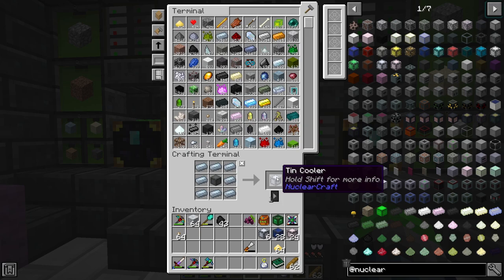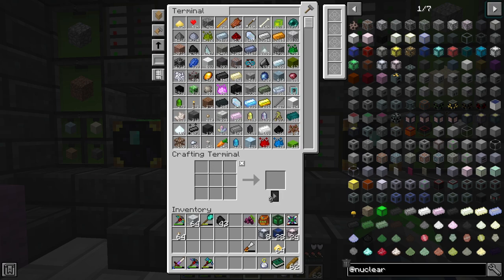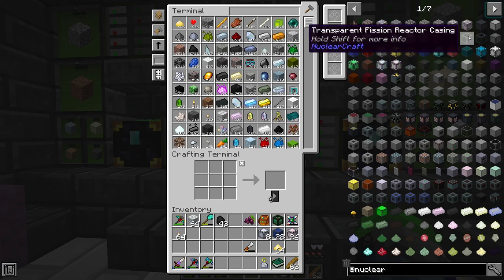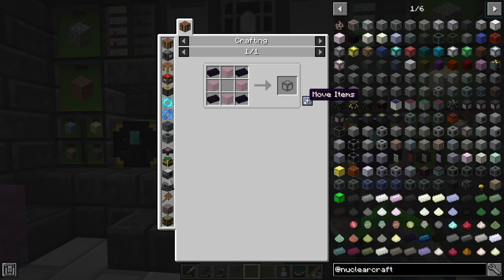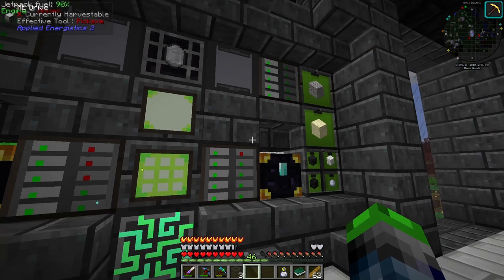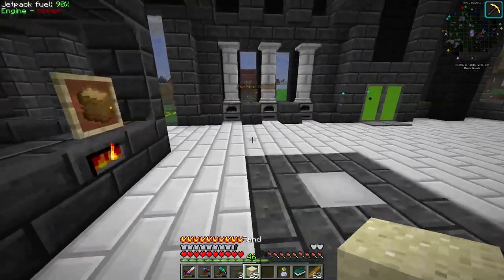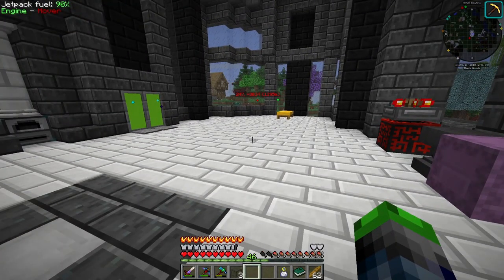Now for the graphite fuel cells — the reactor needs 42 fuel cells total. We can only make three right now because we only have 25 glass left. I'm going to go get more glass, be right back.